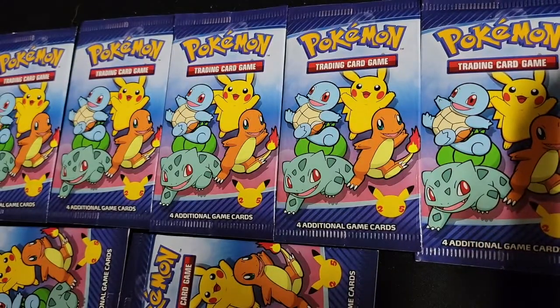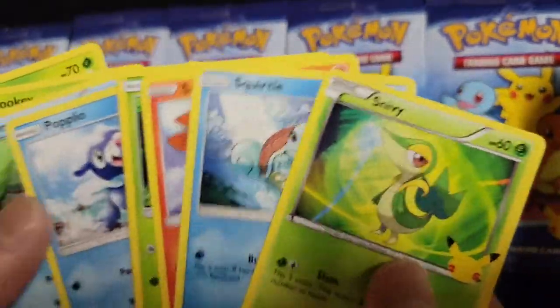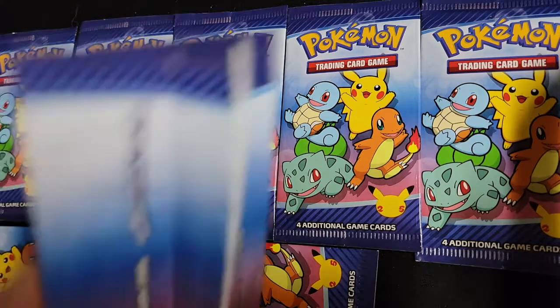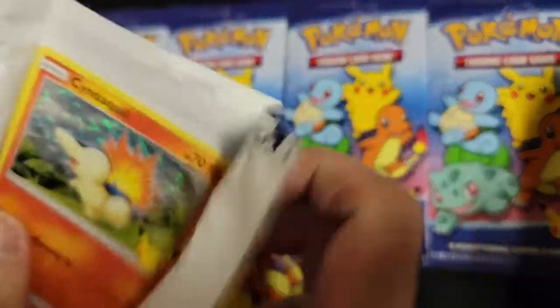I don't think we got any dupes yet. Let's do a quick count: 1, 2, 3, 4, 5, 6, 7, 8, 9, 10, 11, 12. Out of the four packs we've opened, we haven't gotten any dupes — we're actually halfway done with the set. That's pretty awesome. Hopefully we can get that Pikachu in at least a non-holo.